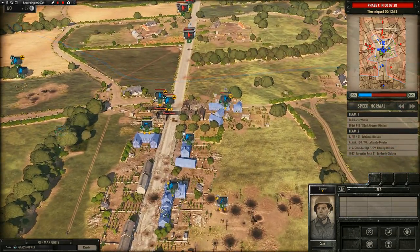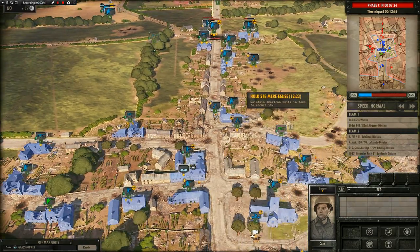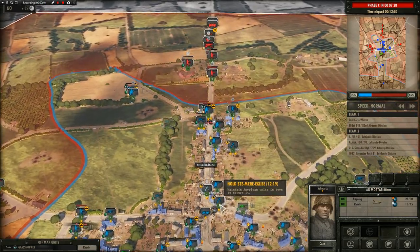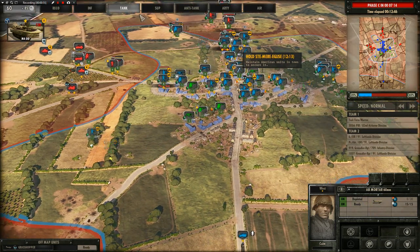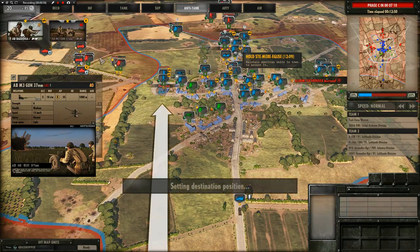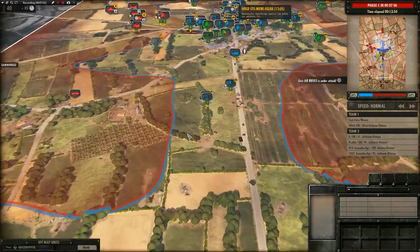I'm going to drop another machine gun off in one of these buildings a bit closer. Let's make sure these mortars are actually firing at enemy infantry. The enemy tank is not going to be something we can really deal with for a while, but that's something in the books here. I'll bring in the AT gun and the bazooka.